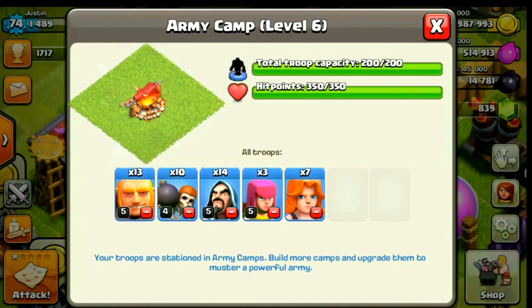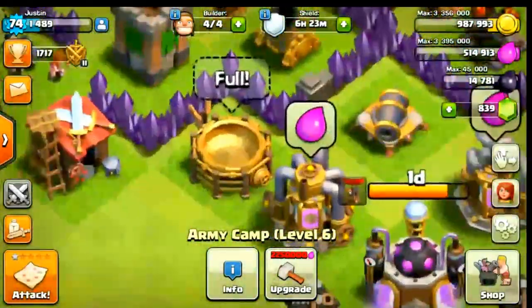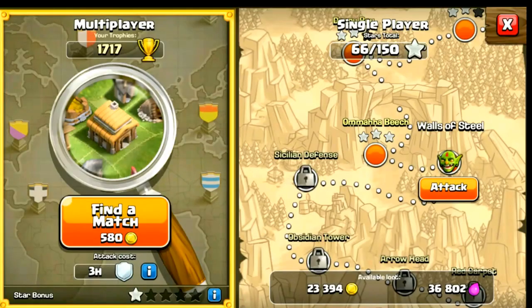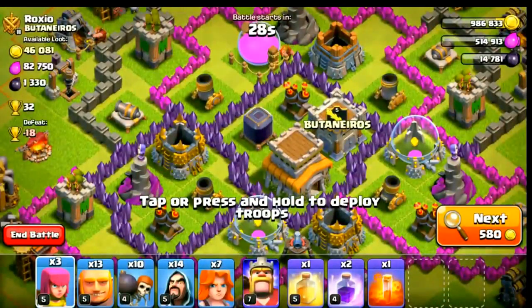Basically I had 12 giants, 10 wall breakers, 14 wizards, some archers, and 7 valkyries. This is my basic army camp composition for the raid and it's not a three-star attack strategy — this is a two-star attack strategy. Let's get right into the raid.